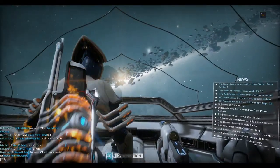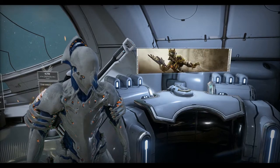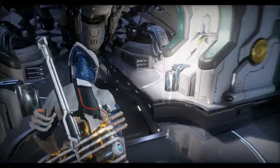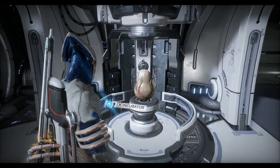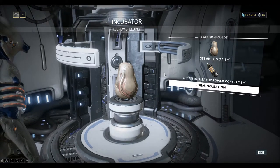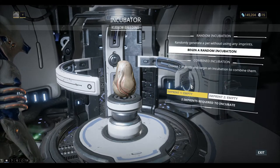So that's all we need. I think we have the components we need to incubate our Kubrow now. So if we go down to the incubator downstairs we can take a look. You can see we have our Kubrow Egg, and also we have the incubator power core from Mars Junction. So now we can begin the incubation.